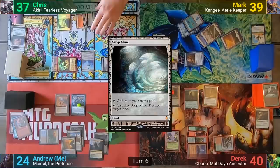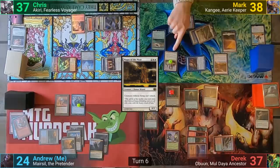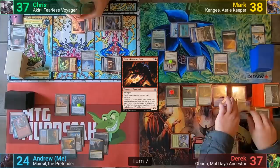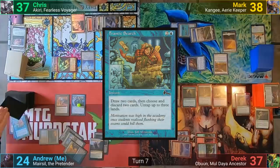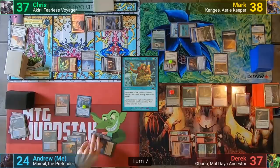Mark draws and plays out Magus of the Moat. With his defenses now decently up, Mark feels comfortable enough to attack Derek with the Augury Owl for 3, and he then passes. Derek draws and reveals his top card. He casts a Sylvan Library, then plays out Embodiment of Fury. With his ability to attack more or less shut off from the Magus, Derek passes. At the end of turn, I cast Frantic Search to draw two and discard two, then untap three lands. I then pay five to use the Spark Double version of Marisil to activate the Staff of Domination's ability to draw a card. I draw for turn and cast a Demonic Tutor in my main phase, playing out a Talisman of Dominance, then pass to Chris.